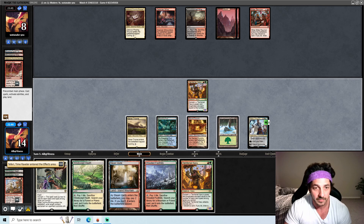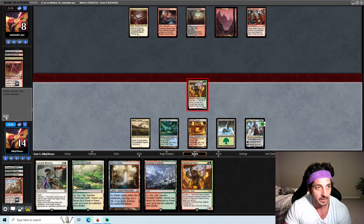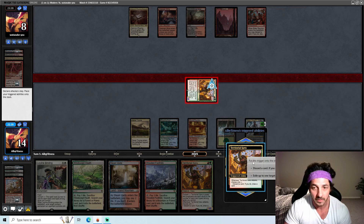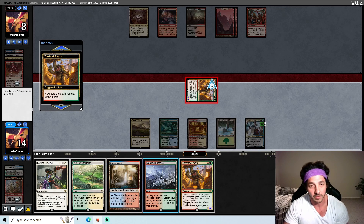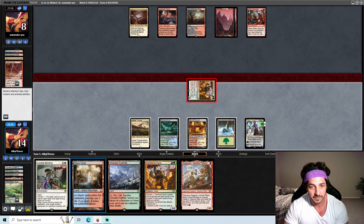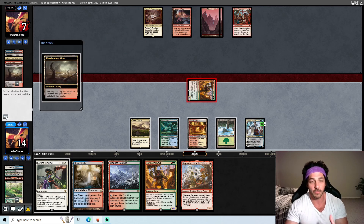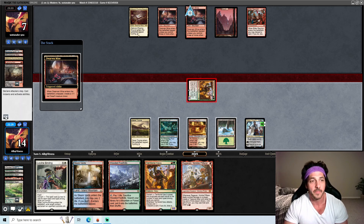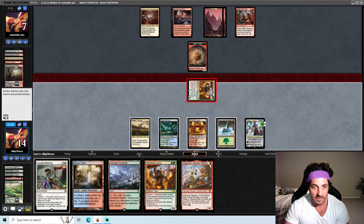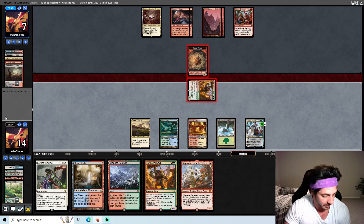I really like Teferi and Wrenn in this deck, I really do. I feel like I'm playing the deck where before you're playing and you're kind of worried that you can get blown out by certain things. When I'm playing Teferi and Wrenn, that stuff can still happen, but I feel like I'm just more protected, if you guys know what I mean. Alright, so opponent's still at seven.